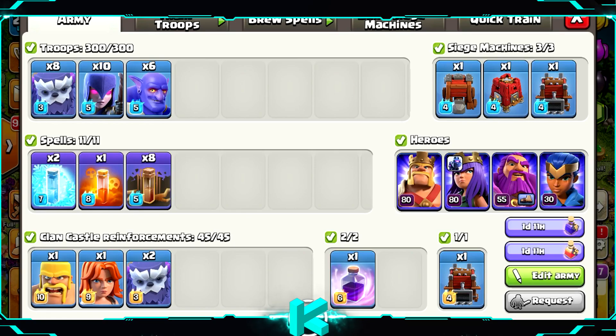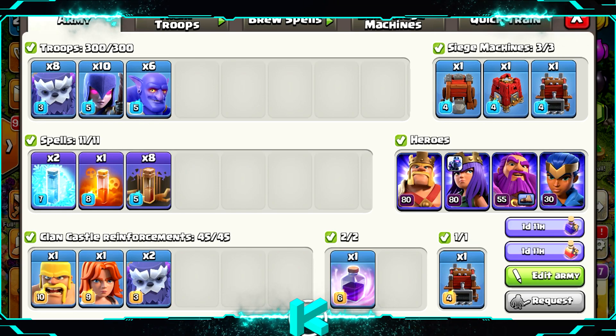Army comp for today will be 8 Yetis, 10 Witches, 6 Bowlers with 8 Earthquake spells, 1 Poison, and 2 Freeze spells. So it's kind of a spam attack.